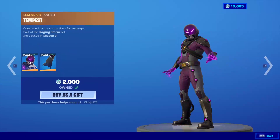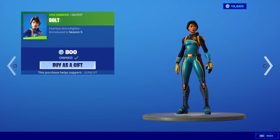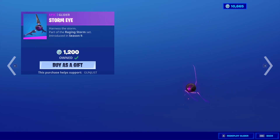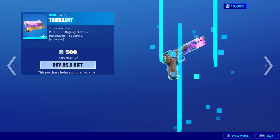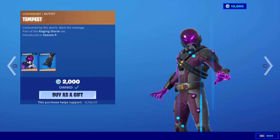Tempest is back with the back bling Lightning Cloak. The Bolt skin is back, the Storm Bolt. The Storm Eye Glider. And the Turbulent Wrap — actually pretty cool wrap, not gonna lie. The golden purple looks pretty darn cool, I won't lie.